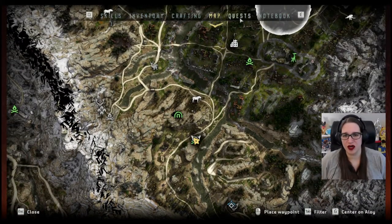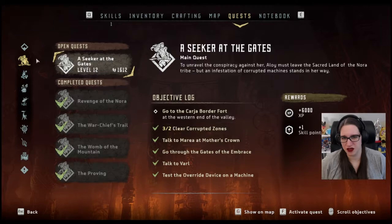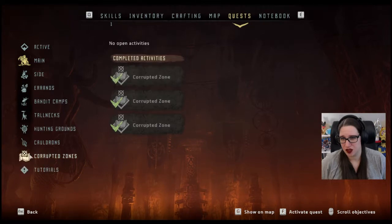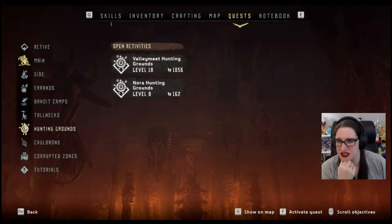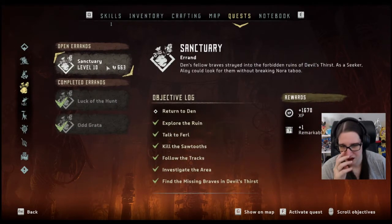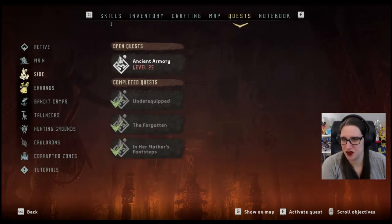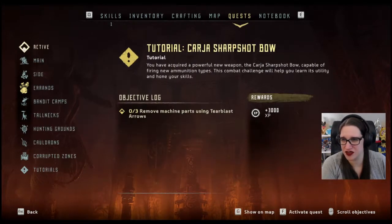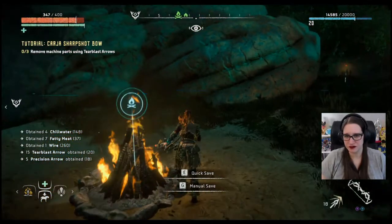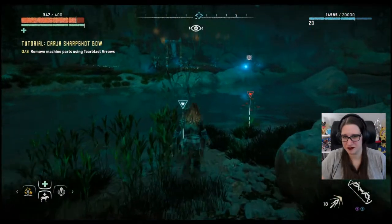Alright, let's go. Where do you want us to go? What are our quests? We need to go back to the Cradle to Base. Sanctuary - Return to the Den. So that's what we'll do next. Right now we gotta do this one - remove machine parts by using tear blast arrows. It looks like there's some perfect examples right here. Let's go.